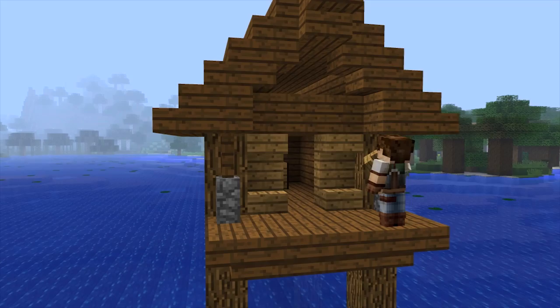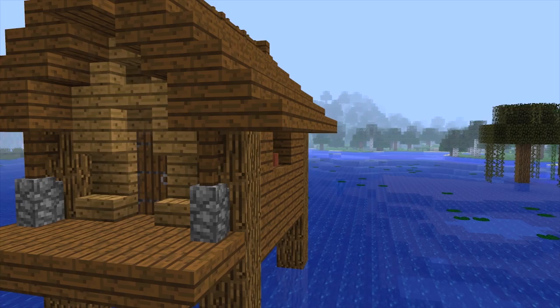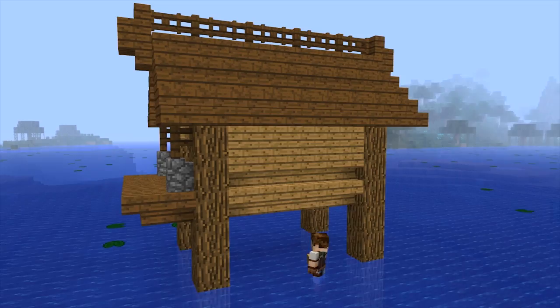I know a lot of you guys are going to try and make this transformation as well, so I've kept this build as simple as possible. I want you guys to be able to make this without running into too many complications, although please be aware that I've made the witch hut a block wider, so try and keep this build symmetrical as opposed to building in even numbers.